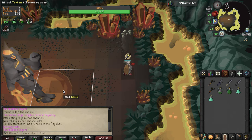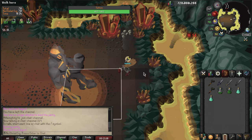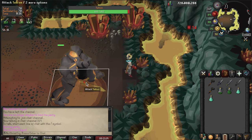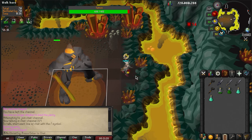Once there's a one or two tile gap between you and Tekton, click on him, and then right when he walks up to you, step one tile back. Then as soon as you see his attack animation, click back on him, and then click right back, and you should be in the cycle.